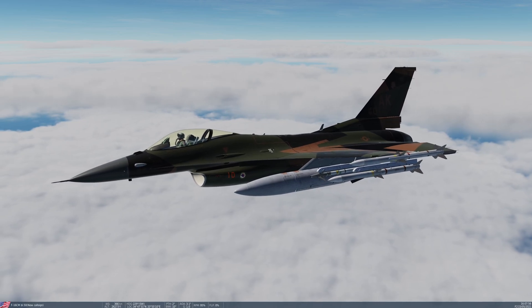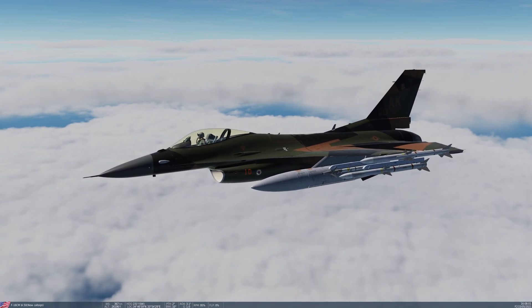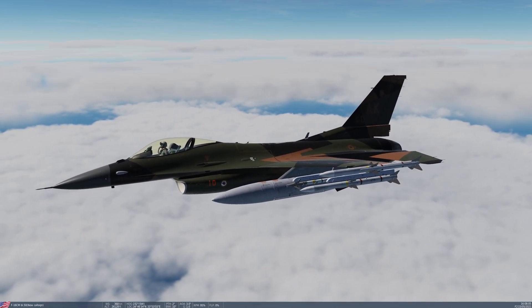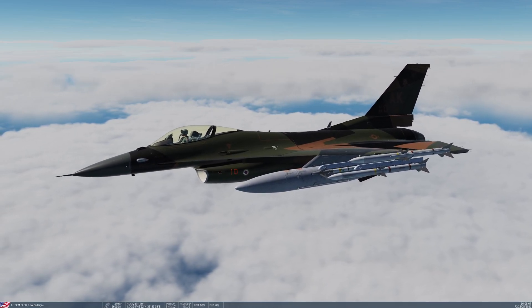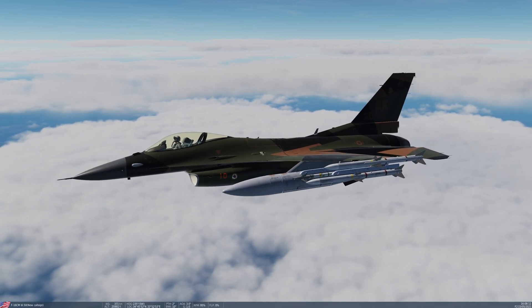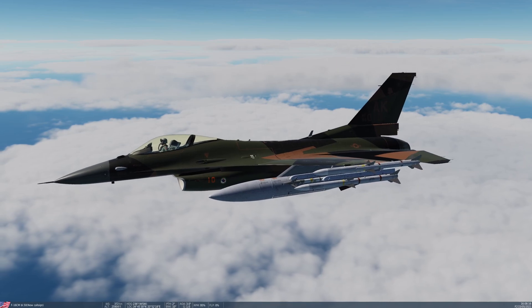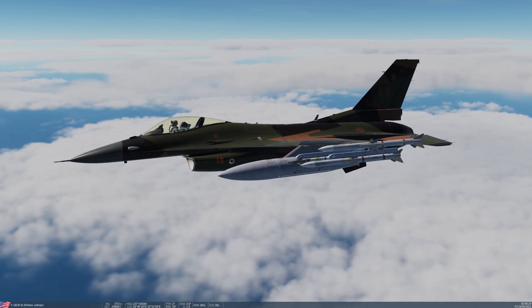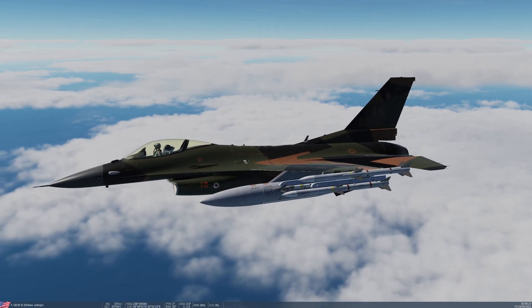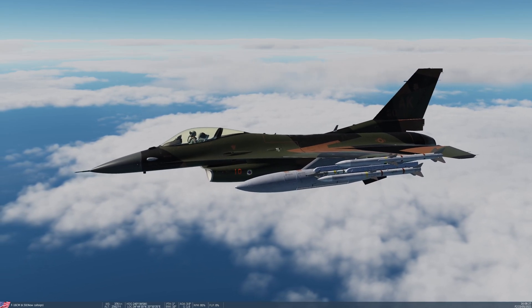Today, we're going to first carry out a single target attack with the AMRAAM. We will then carry out a multiple target attack with the AMRAAM, using TWS and bugged targets like I demonstrated in the previous video. And then lastly, we'll demonstrate the AIM-9X Sidewinder in its radar-queued mode. If you'll rejoin me in a moment, we'll be in the cockpit and I will take you through the setup.